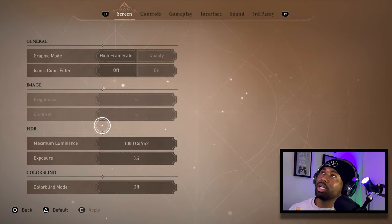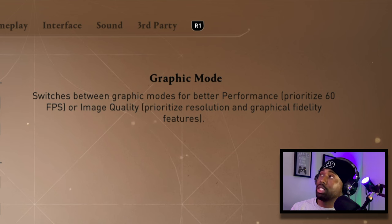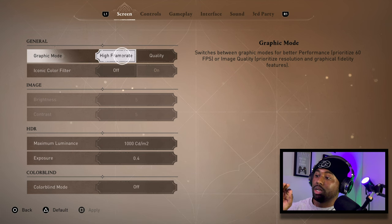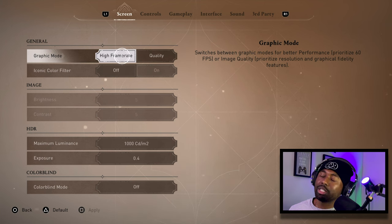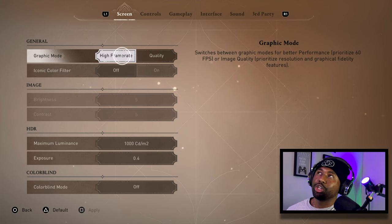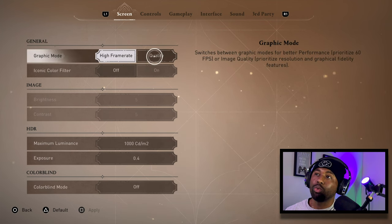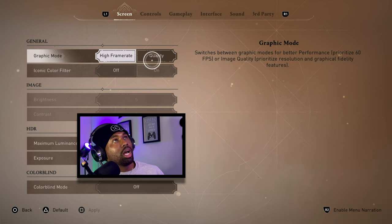First up is Graphics Mode — you can choose High Frame Rate or Quality. It switches between modes for better performance, which prioritizes 60 frames per second, or image quality, which prioritizes resolution and graphical fidelity. From what I've seen playing this game and from videos, I highly recommend putting this in the High Frame Rate setting. This game isn't the most visually stunning, unfortunately Ubisoft, and the high frame rate actually makes the visual quality a little bit better.